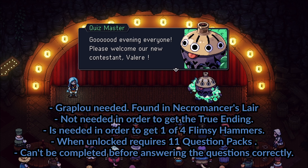Even when you have unlocked the Quizmaster on Wraith Island in the town of Lifesan, you cannot complete the entire side quest before late game, because the Quizmaster requires questions. The questions are found in question packs and there are 11 of them scattered throughout the game, with the last one found very late in the game. So even if you complete them all as soon as you get them, you will have to wait a good long while.